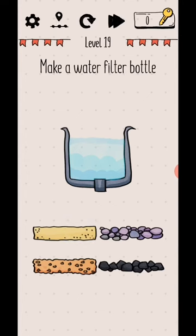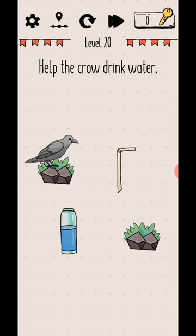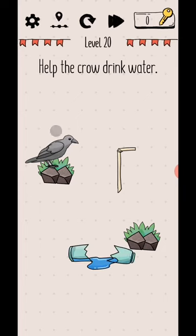Level 19: make a water filter bottle. Okay, so tap on first this, then this, okay then this black one, and this yellow sand. Okay, level complete.